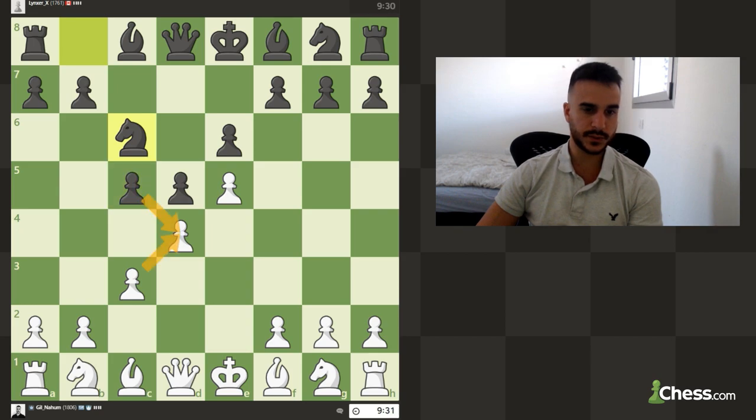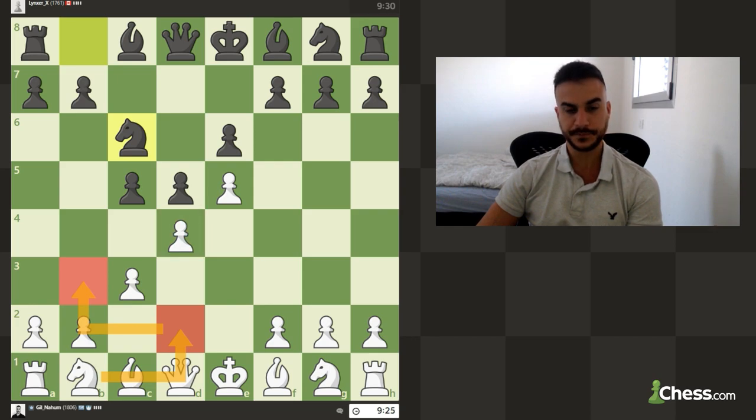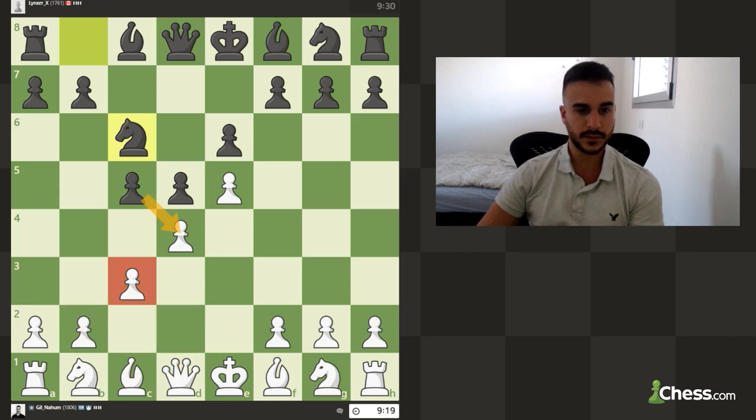As you can see, he's got some pressure. I do want to play sometimes the move Nd2 and then b3, so you can have some more defense on the position. Obviously if he's going to take, I take — right now we are completely fine. In some lines we will even put the bishop on d3, but for now we can keep developing.